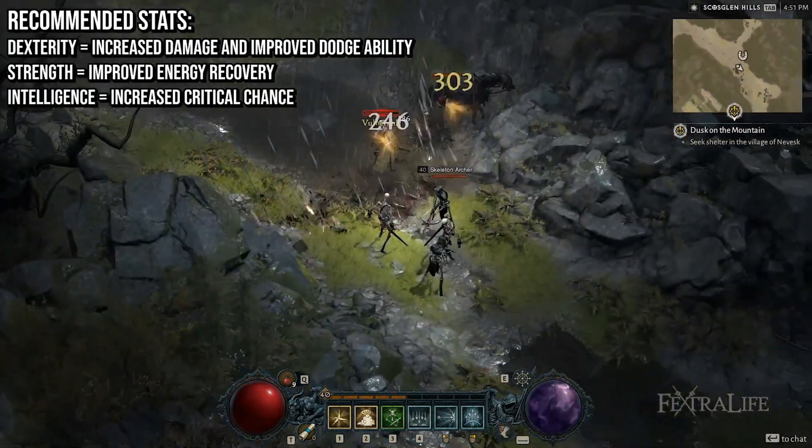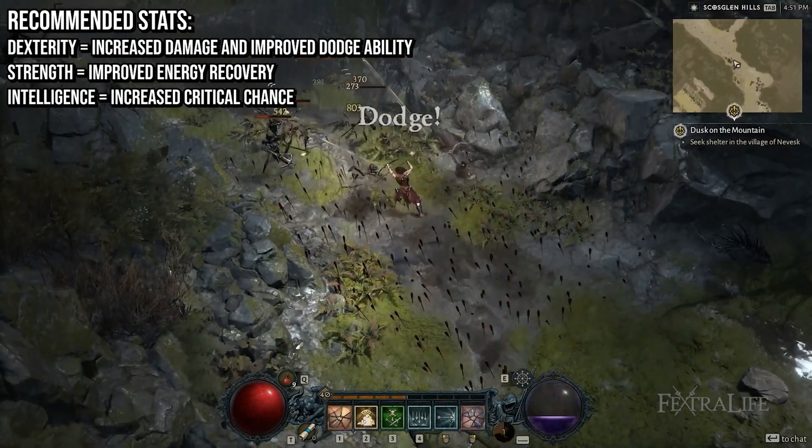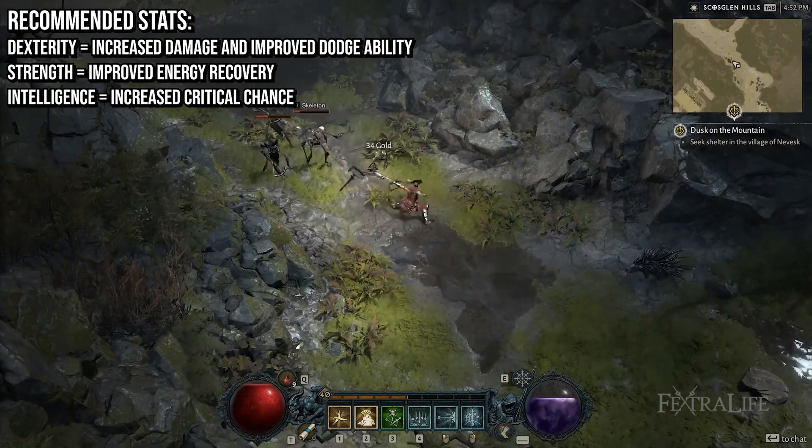Your primary stats for this class include Dexterity to amplify skill damage and improve dodge ability, Strength to enhance your energy regeneration rate, and Intelligence to improve your critical chance and overall resistance.